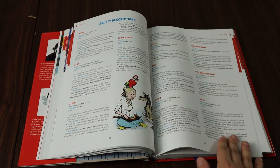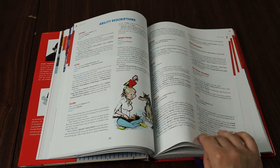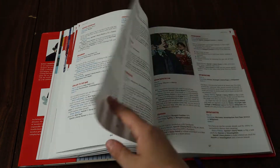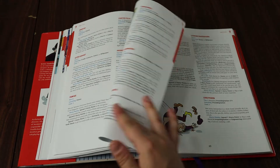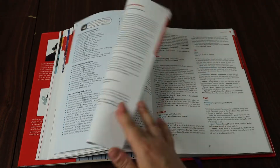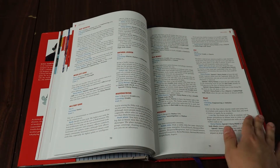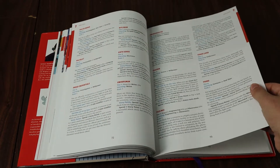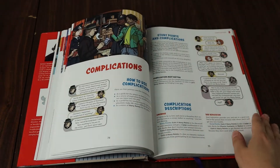Something really helpful about character creation is it also explicitly sets out a time and a step for the players to discuss how their characters know each other. Did they meet on a previous adventure together? Are they literal partners in crime? There are plenty of examples and ideas set out in the book to make these characters work as a team.